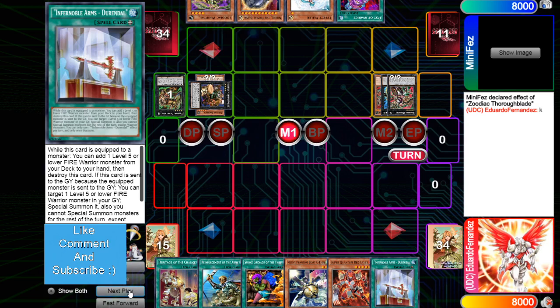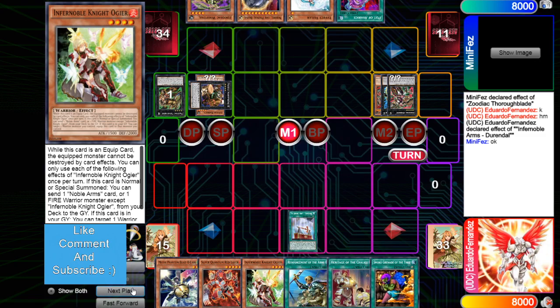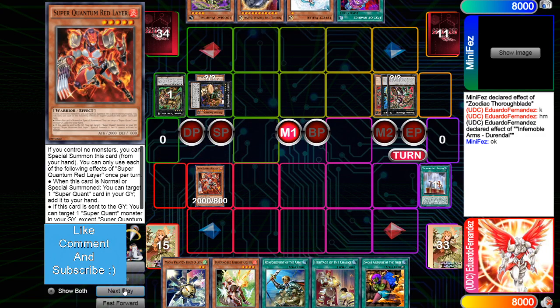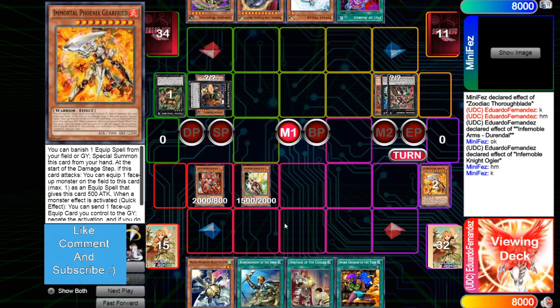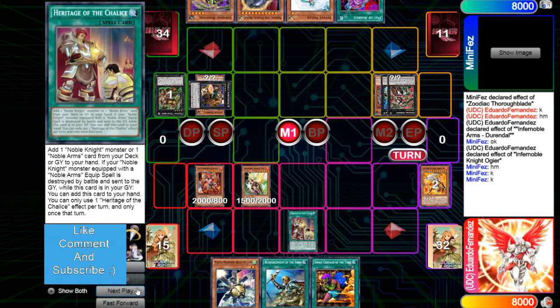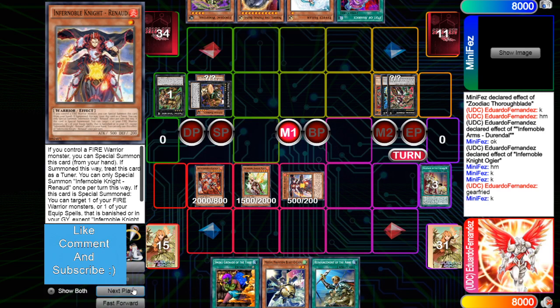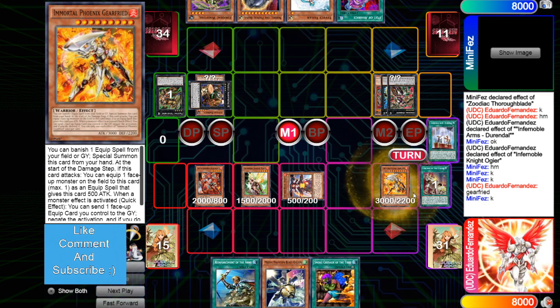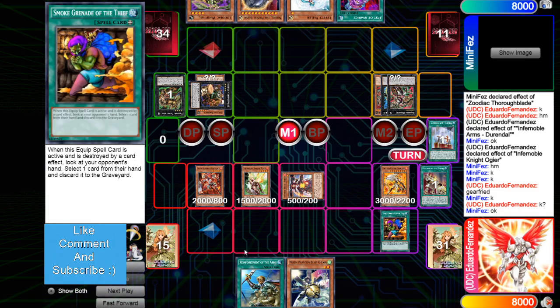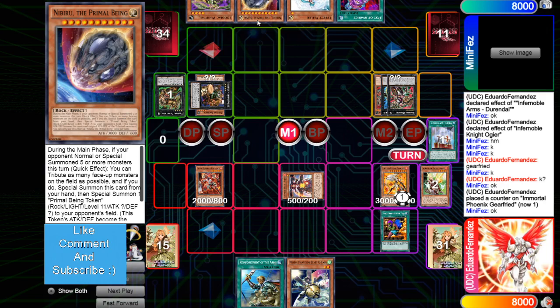Draws Durandal — another extender — activates it, adds Ogier, then he's going to special summon out Red Lair, normal summon and activate effect, he's going to send Gear Freed, and then uses Heritage to add Renod, then special summon Renod, Renod effect to add back Gear Freed, banish Durandal, bring out Gear Freed, uses Smoke Grenade on Gear Freed. Like Dryden plus Nib is so underrated — it's honestly so strong.